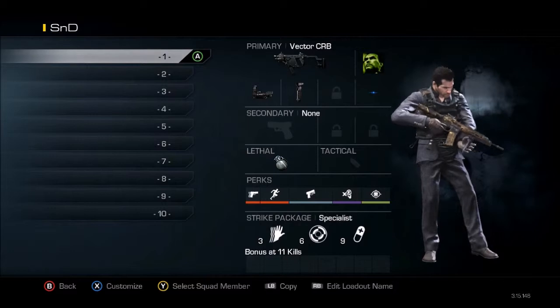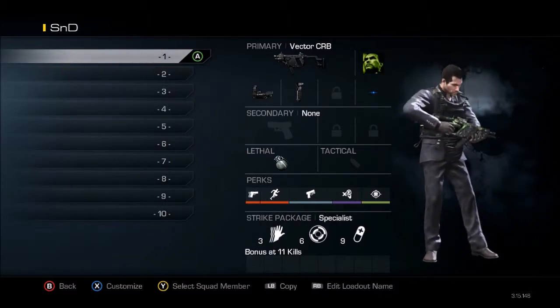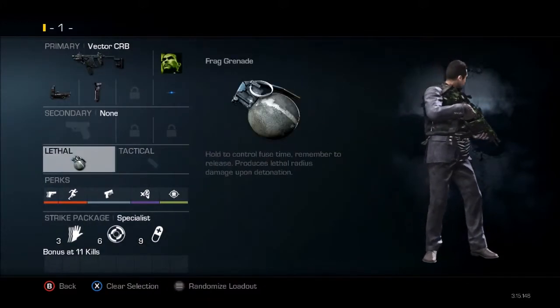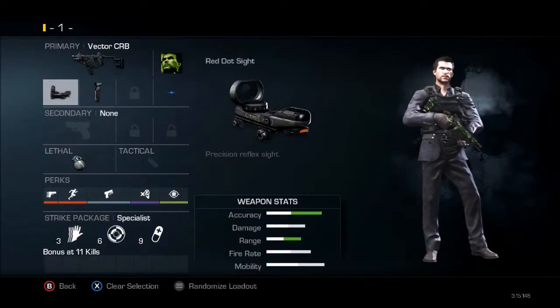For the first class, this is kind of just my standard run-and-gun vector setup. It's got a nade, quick draw, marathon — kind of just run around and get kills. It's a basic class I use.